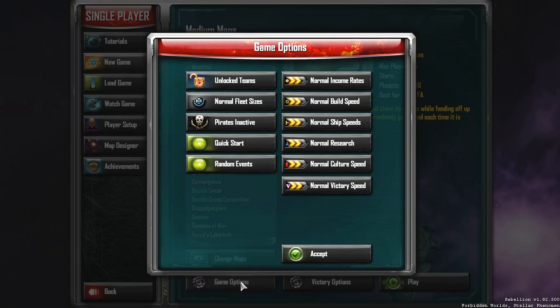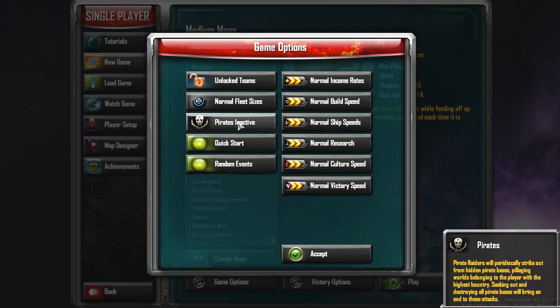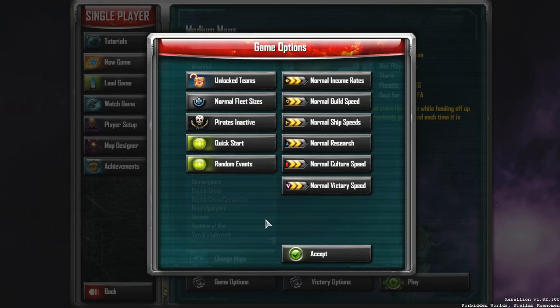Speaking of options, I've got everything set to normal, and I'm going to turn the pirates off because I know you don't want to see me having to bushwhack the pirates or sit on the pirate bidding screen the entire time. In later games I'll probably turn this on, but for now we're going to keep it off.